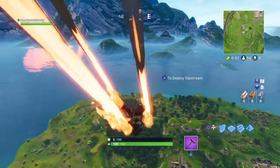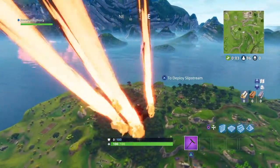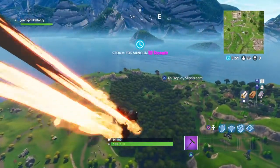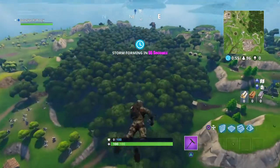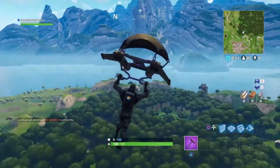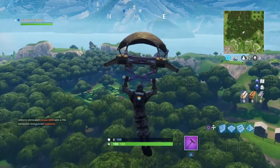In today's video, what you pretty much want to do is you don't really have to go to Retail Row. The map will be left on screen and in the description. What you want to do is actually head to Wailing Woods. When you are landing in Wailing Woods, you want to be facing north towards north on your compass.